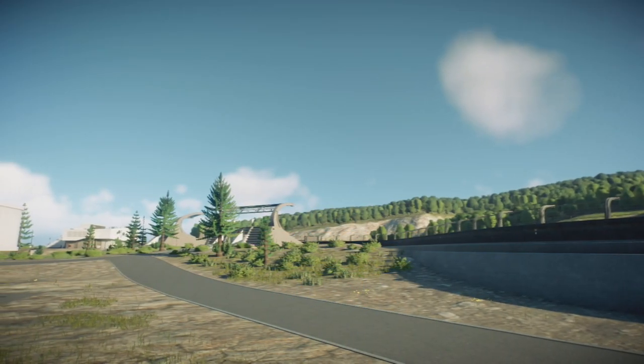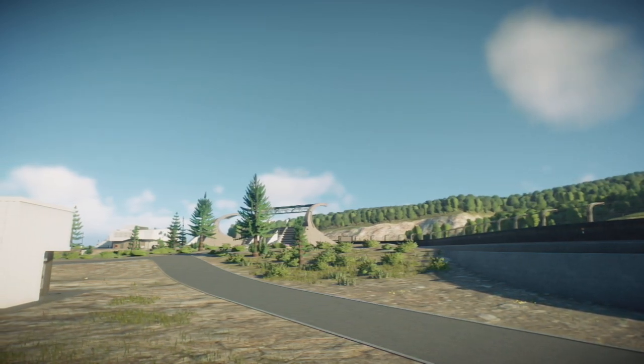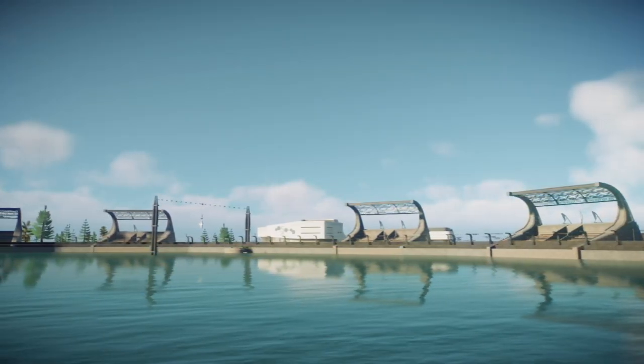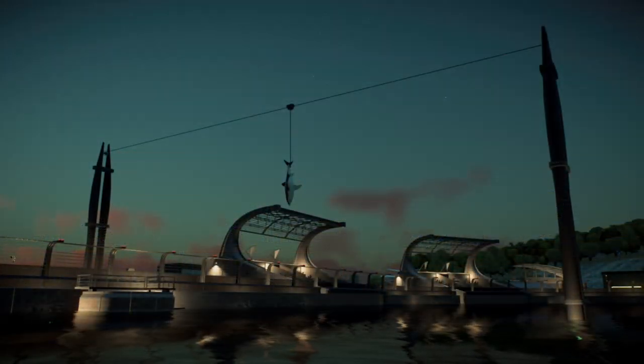Lagoons are a big addition to the options we have for our parks in Jurassic World Evolution 2, so in this short video we wanted to take a closer look at them. The main thing to note is that a lagoon makes a gorgeous centerpiece to any park in Evolution 2, with background elements and decoration helping to set these up as integral parts of any layout.